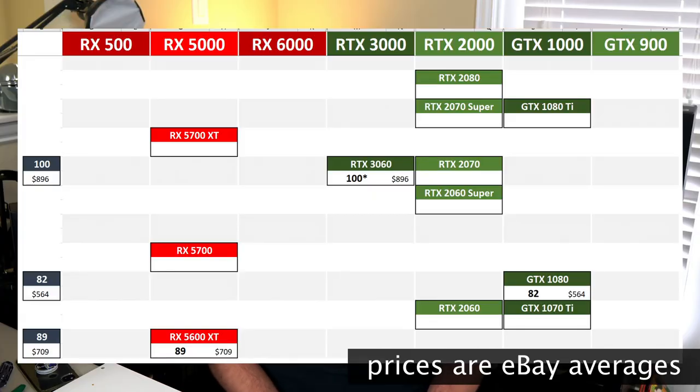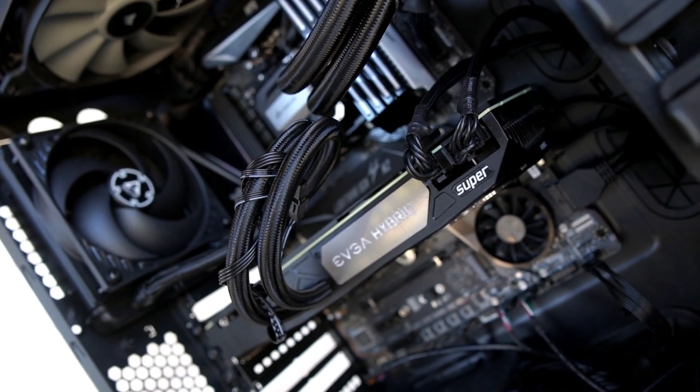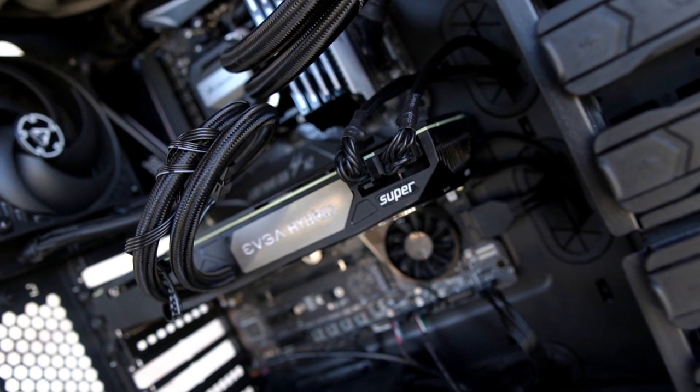Moving into the mid-tier, we have what I believe is the best value card these days, and that is the GTX 1080. It has 8GB of RAM and throws out some pretty good frame rates, so I think this is the card to get if you're on a budget. From Team Red, we do have the RX 5600 XT — it shares a lot of the same performance as the GTX 1080, but it only has 6GB of RAM. It's a pretty decent choice, but some games just don't run that well. I just haven't been able to get my hands on an RTX 3060, the RX 5700 XT, or any of the RTX 2070 variants. I do however have my hands on an RTX 2080 Super, and it still has the horsepower to even run some games with impressive RTX ray tracing performance.